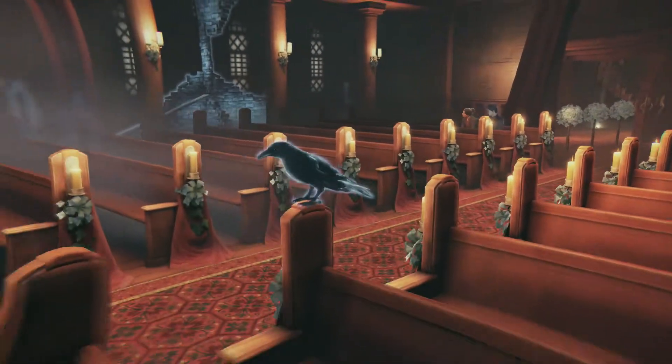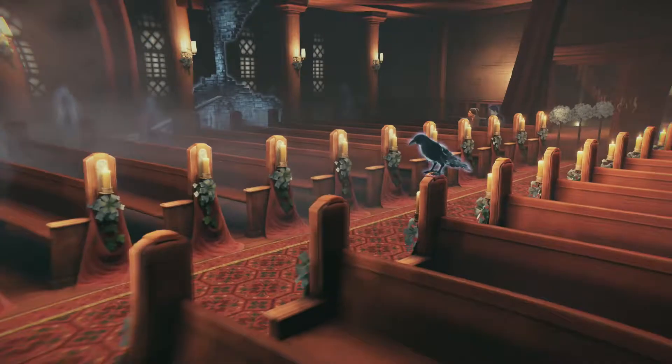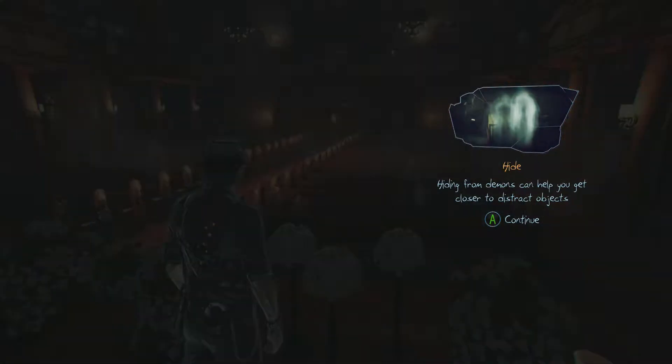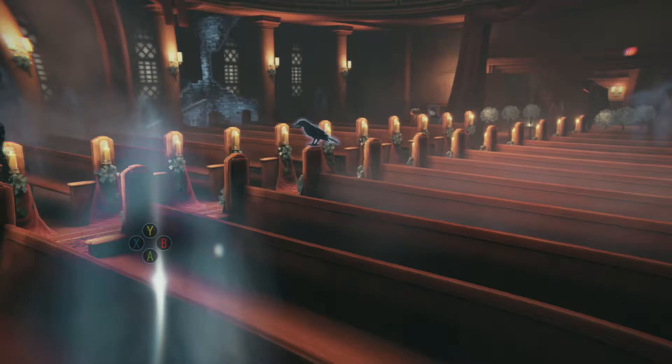Some objects can be activated to distract demons — this draws a demon's attention and allows you to sneak past them unnoticed. Using the ravens to distract demons is often used. Holy shit, there's like two of them in there. Hiding from demons can help you get closer to distract objects. Distract the demon.